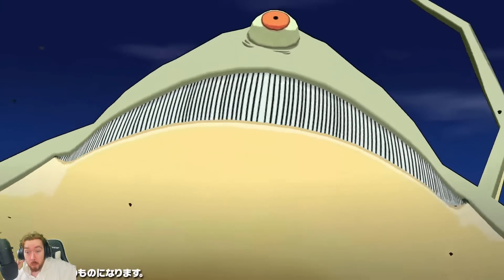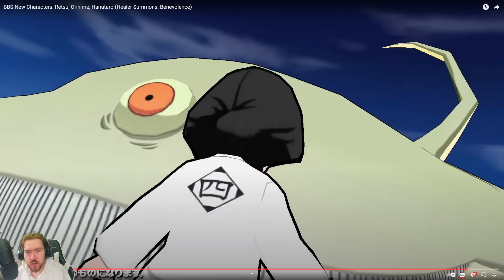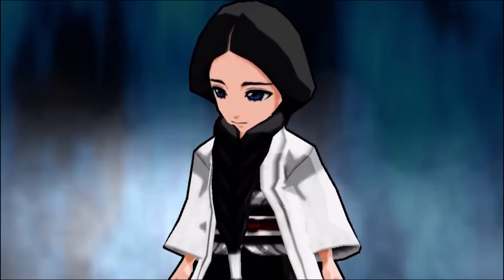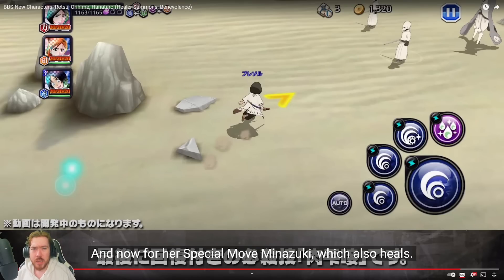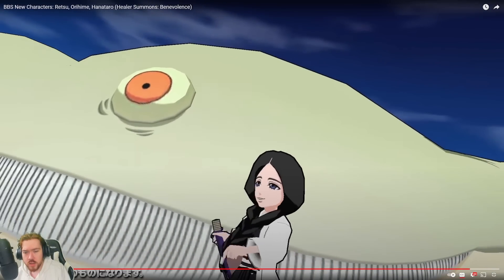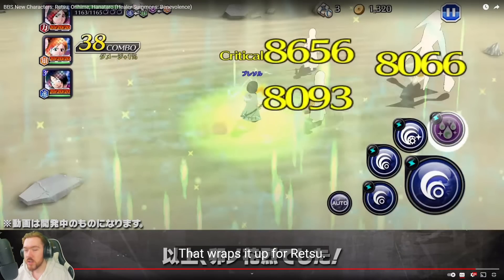Check out the soul bomb — man, it ate me and spat me out! I like it, that's cool. It's just nice to see the comparison of 7 years later — compare this soul bomb which has a lot going for it, it's Man Like Minazuki healing us. Bleach Brave Souls might not have the best graphics for a 2022 game, but what we are seeing is that Klab have gotten much more skilled when it comes to making their sub animations, and we can see that exactly here. Minazuki eating us and spitting us out — I like the movement of Minazuki there. Retsu's model was really nice here, I'm a fan of it.